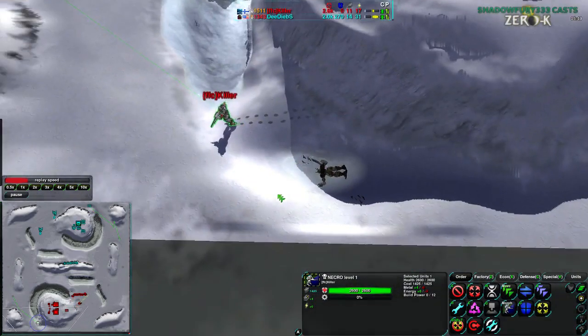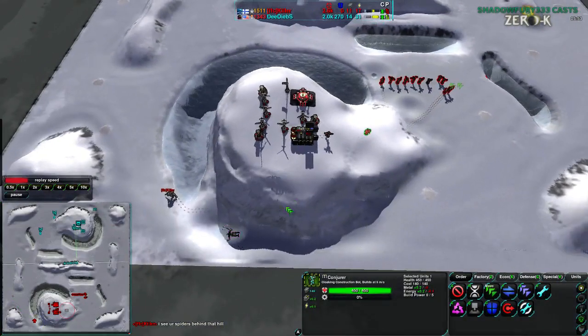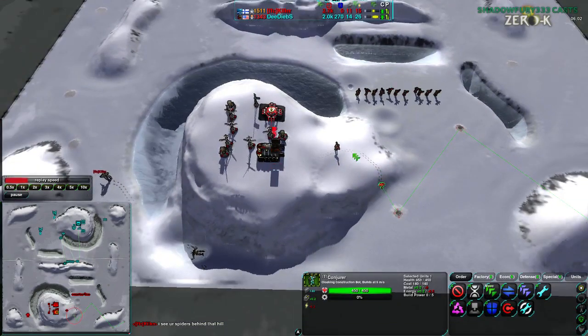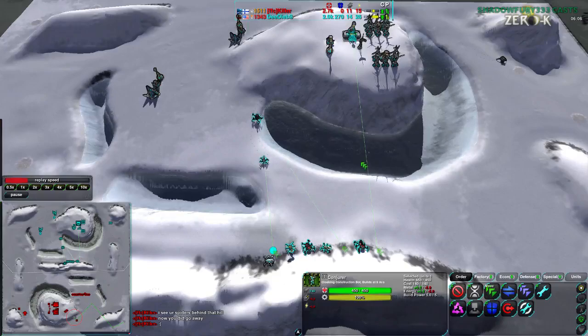So at this point his only economic advantage is reclaiming — no, he's not. He's completely leaving that by. Killer, why are you letting that go? Set a Conjurer to reclaim it, or build a Caretaker for goodness sakes. You should build a Caretaker right next to here, then it'll reclaim, and when it's done, it'll push the factory more — and have a Conjurer pushing the factory at the same time.